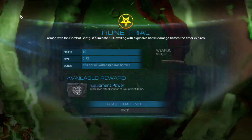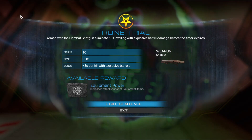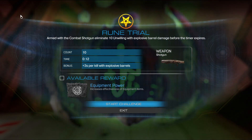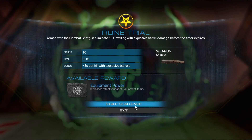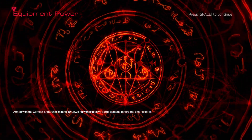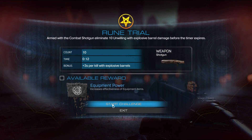Boop. Armed with a combat shotgun, eliminate 10 unwilling with explosive barrel damage before the timer expires. Increases the effectiveness of the equipment items, you say. Well, these ones are certainly unwilling. Imagine drawing the short end of the stick to be the guy who gets put into the puzzle combat.